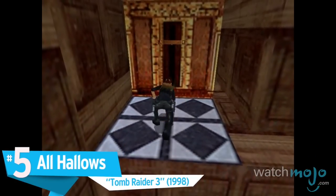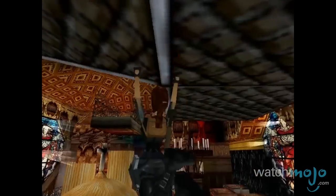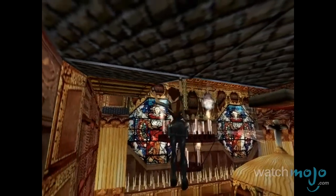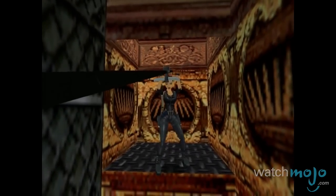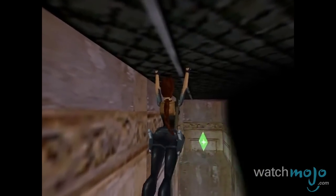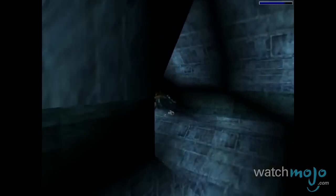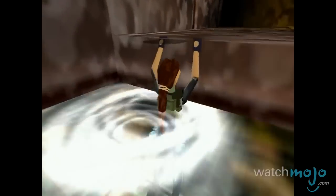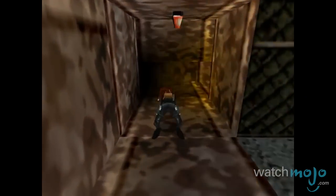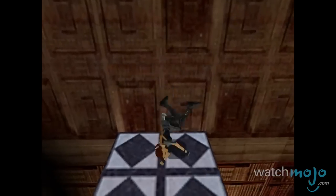Number 5: All Hallows, Tomb Raider 3. Lara Croft is no stranger to secrets. By collecting 59 of the 60 available secrets in the game, you gain access to All Hallows, which takes place in a London Cathedral. It features everything you'd expect from Lara Croft, including puzzles, climbing, and plenty of exploration. While there aren't many enemies to kill, it's still fun to find out what secrets this cathedral holds. Also, rumor has it that this level was supposed to be part of the main story, but if it had been included, it wouldn't make this list.